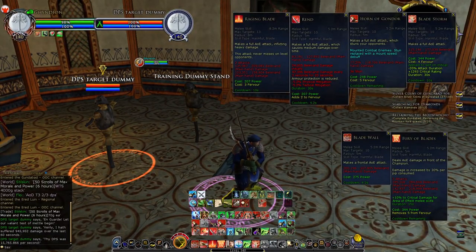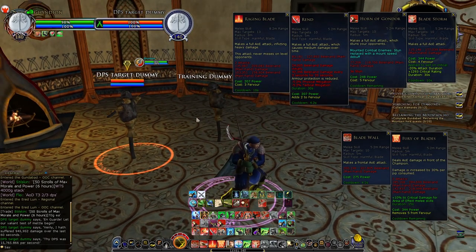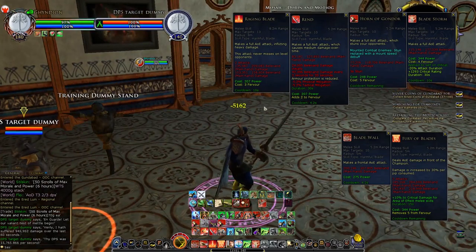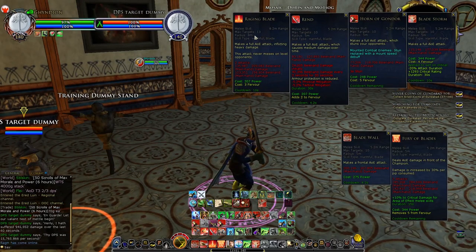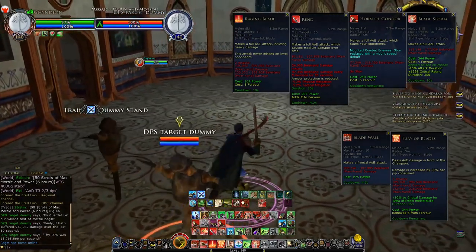My Champion tip is just about knowing your AoE skills. At the top you see Raging Blade, Rend, Horn of Gondor, and Bladestorm — they're all 360-degree AoE, so you'll hit your target even if you're facing away. All AoE skills have a 5-meter radius except for Raging Blade which has 8 meters, making it your longer-range full AoE.